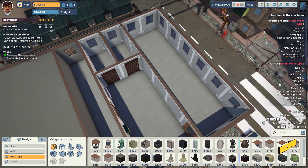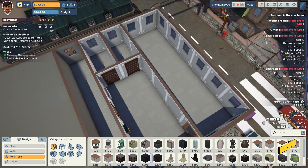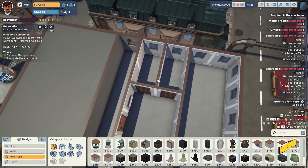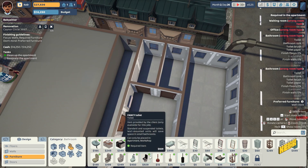All right — we have a waiting room, office, and two bathrooms. Let's get down to the bathrooms first because I think they might actually be easier to finish. The budget's pretty generous. The focus is on required furniture and walls, so let's get that on point.